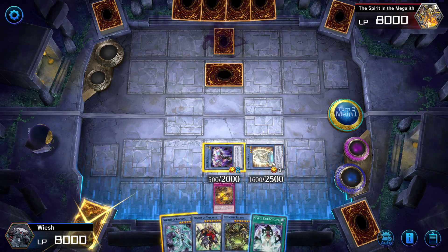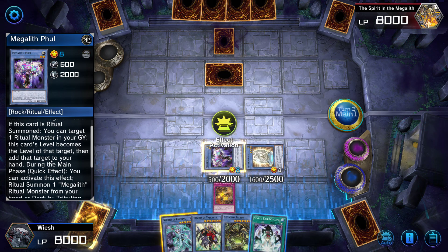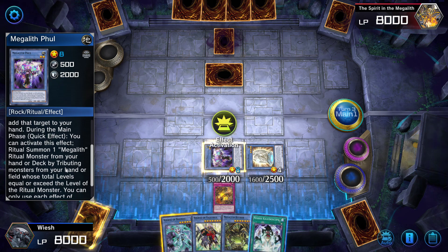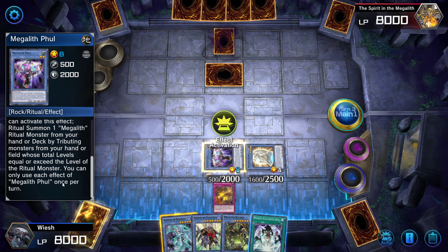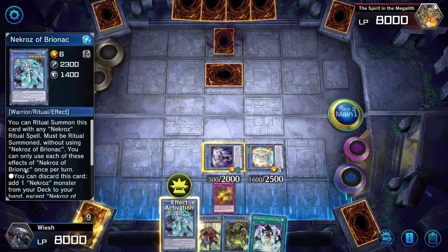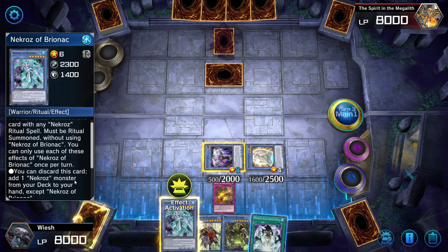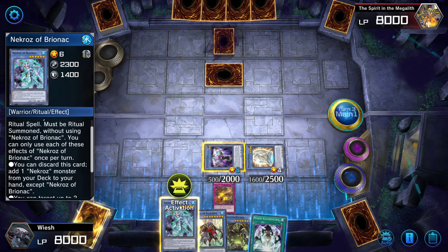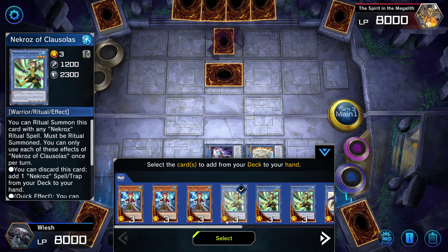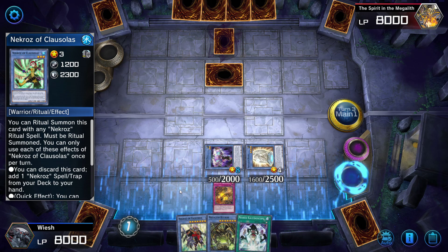I messed it up last time when I chained something. So this actually has — it's level 8 now. During the main phase quick effect you can activate this effect, ritual summon one Megalith ritual monster from your hand or deck by tributing monsters from your hand or field whose level equals or exceeds. So we can also use this one — you can ritual summon this card with any Necroz ritual spell, must be ritual summoned without using Necroz. You can discard this card to add one Necroz monster from your deck to your hand. Let's do that, and then we can get the other.